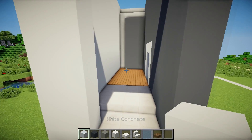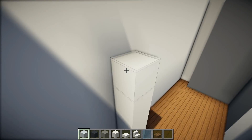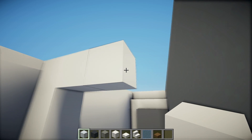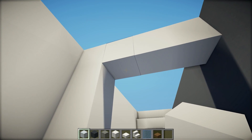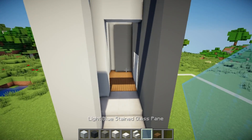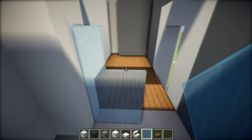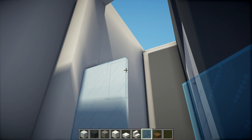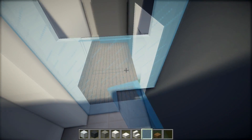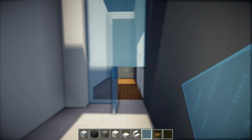Then let's grab some white concrete and on the top of this quartz block we create a line going up, also a line going to the right, then 2 more beneath. Then we grab some light blue stained glass panes, place 1, 2, 3, 4, 5 and 6 like that. Then 1 more to the top right, and basically we just fill the rest. Then 2 more like that, and this is our door.